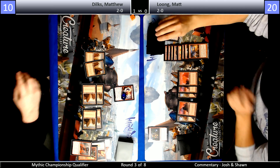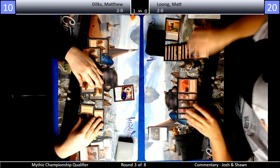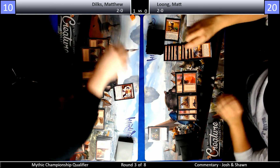Who's favored in this situation? My guess is the player at 20 life with an Experimental Frenzy in play is probably favored, but Dilks has one more land than Long does, which makes his mana better. Experimental Frenzy is just an interesting magic card — I actually own four foil ones waiting for that big spike.